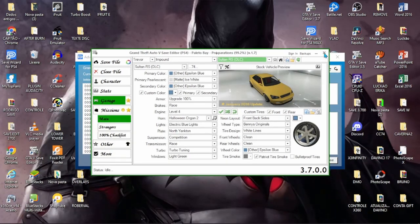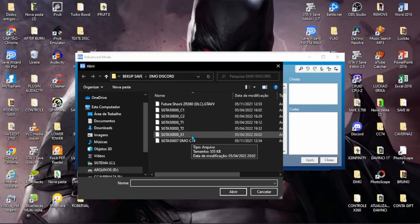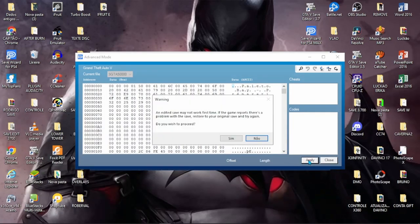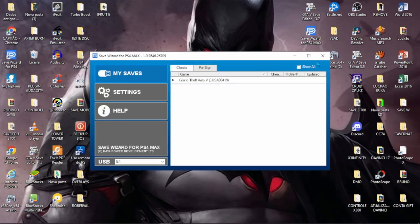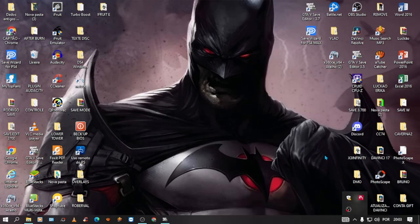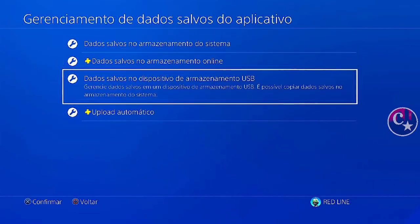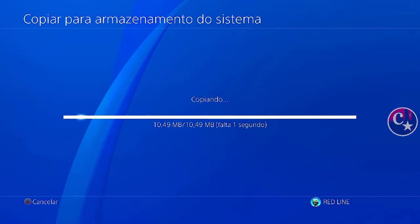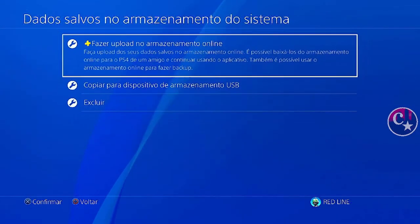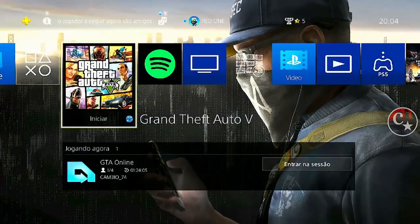Vamos voltar aqui na setinha do Save Wizard. Agora Import File e vamos no que a gente acabou de modificar, que é o X1. Abrir, aplica, sim. Estamos transferindo tudo para o pendrive novamente. Vamos voltar para o nosso console PS4 — lembrando que vale também para o PS5. Coloque o pendrive, vem aqui em gerenciamento de dados, dados salvos no USB, copiar para o armazenamento, copia tudo, aplique a todos. Volte, excluir o auto save.